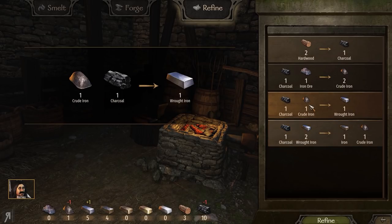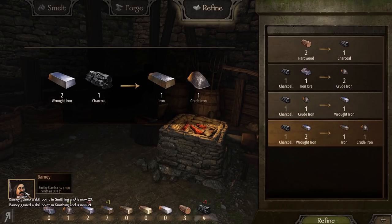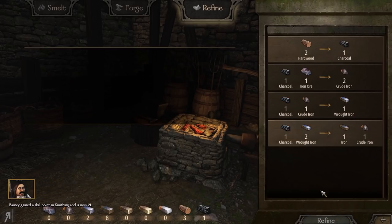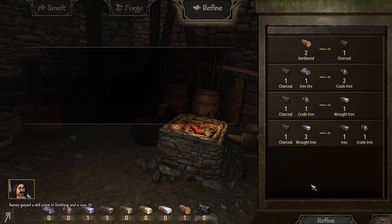That looks pretty nice. I'm going to try and refine some charcoal here. Each action uses different stamina costs, but I want to level up my smithing as much as possible, so I'll continue doing this. There we go - smithing 21! I'm actually running out of charcoal now, so I need to do a little bit more of that.